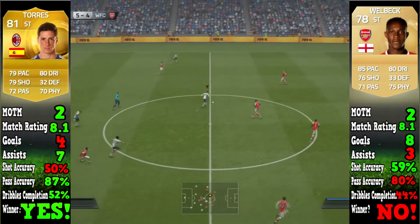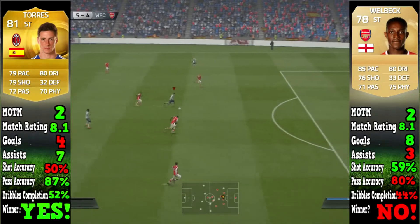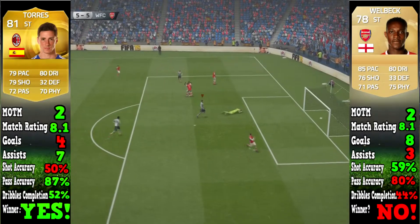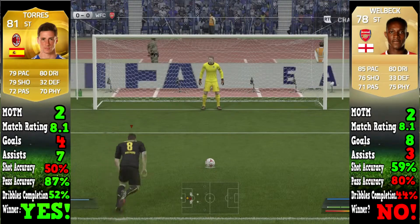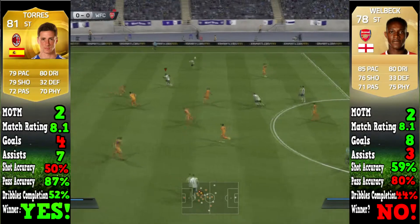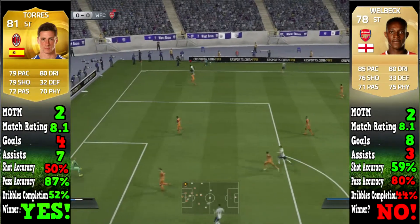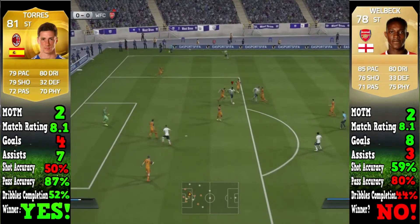They both got an 8.1 rating, so it was really close. However, this is where it gets interesting — Torres only scored four goals whereas Welbeck scored eight, which is quite a big difference. Torres got four more assists though, totalling seven, while Welbeck got three assists. Shot accuracy: Welbeck won by nine percent.